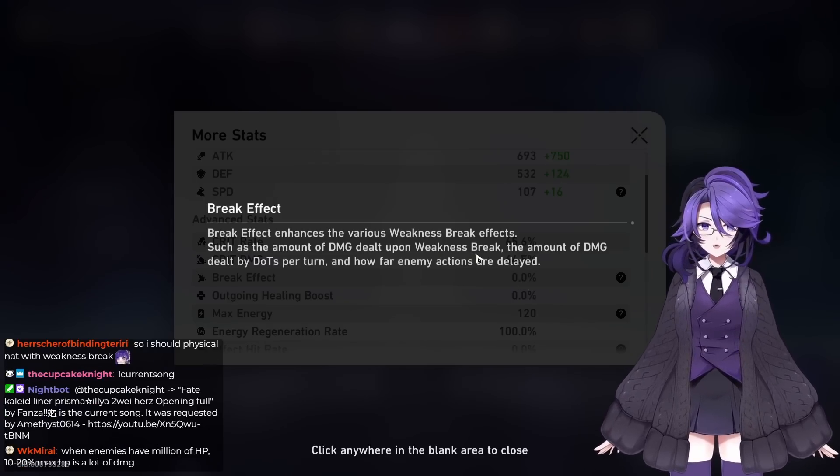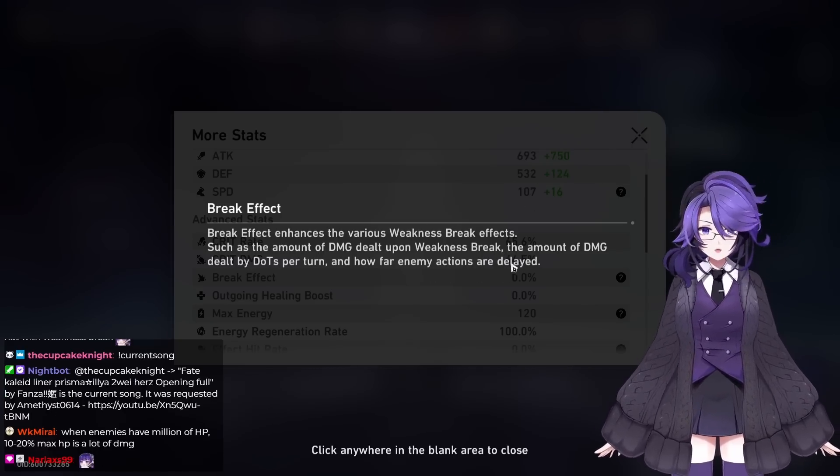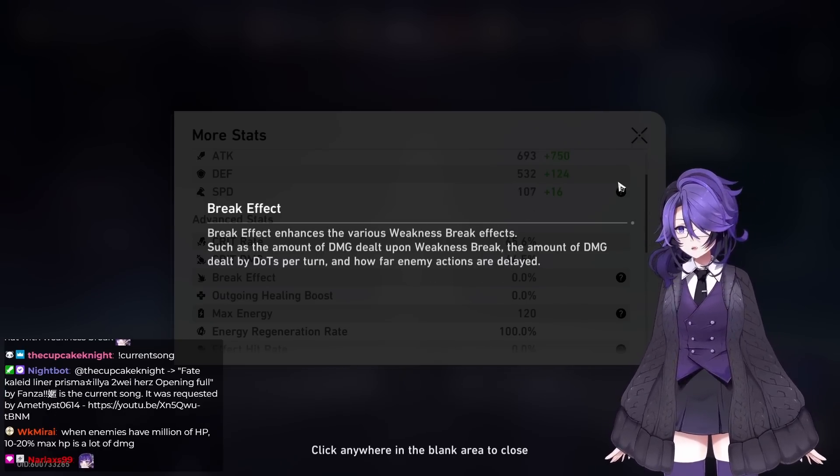Weakness break damage is also based on the enemy's max health. So the higher HP the enemy has, the more damage weakness break does.